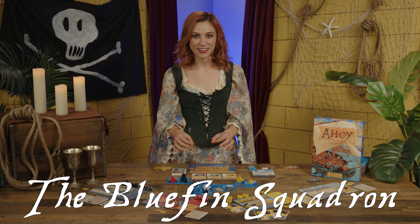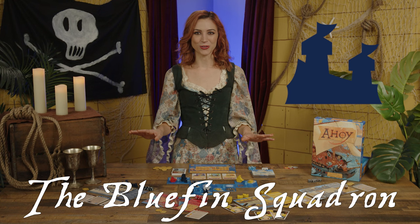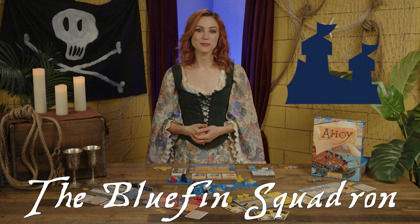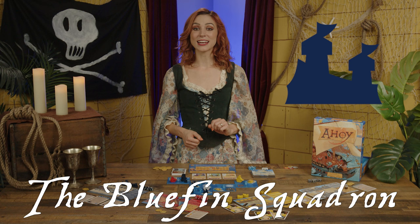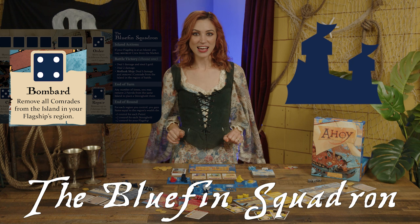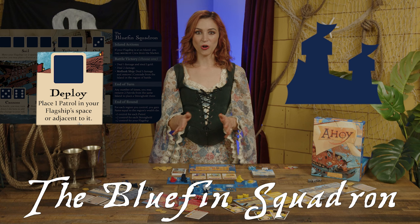The squadron also has strongholds, which can be placed at the end of their turn on any island space by removing two patrols from that space. Strongholds always have loaded cannons regardless of the dice on the player board and add plus two to any battles. Additionally, they allow the player to recruit crew from the island as if their flagship were there, and prevent enemy figures from recruiting. They also prevent smuggling and cargo delivery. Unique actions include Bombard, which removes all comrades of the Mollusk Union from the island in the Bluefin's flagship's region; Order, which moves up to four patrols each one space; and Deploy, which allows them to place a patrol on their flagship space or an adjacent space.